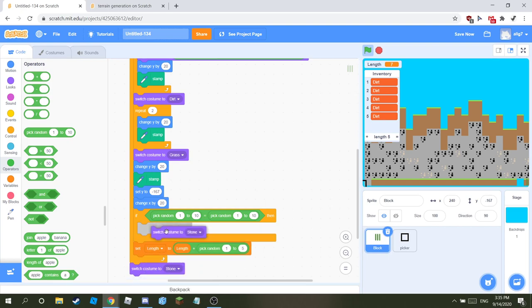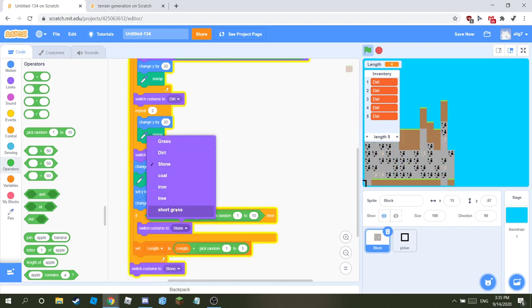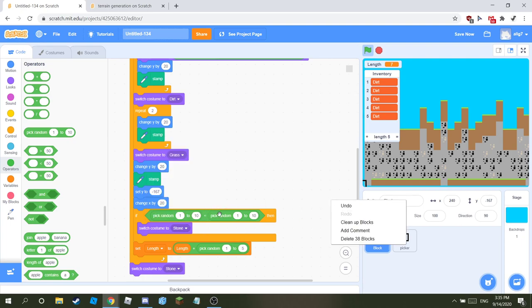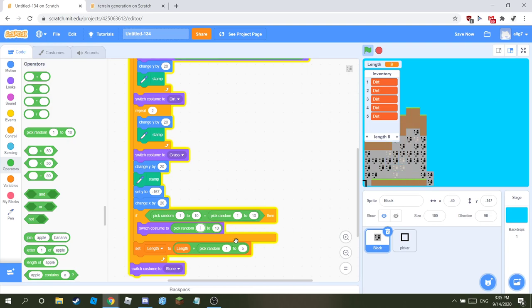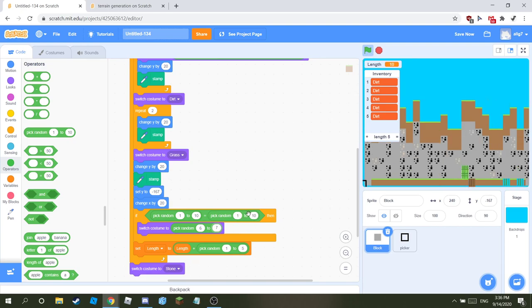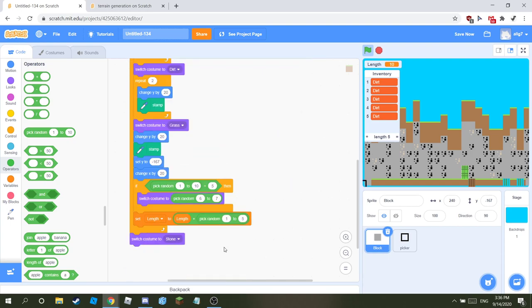Switch the costume from tree to grass — let me count how many costumes there are. Pick random from six to seven for the grass, then don't put it to ten — make it to about four or eight. When you finish, the highest costume index is eight, so put it to eight.